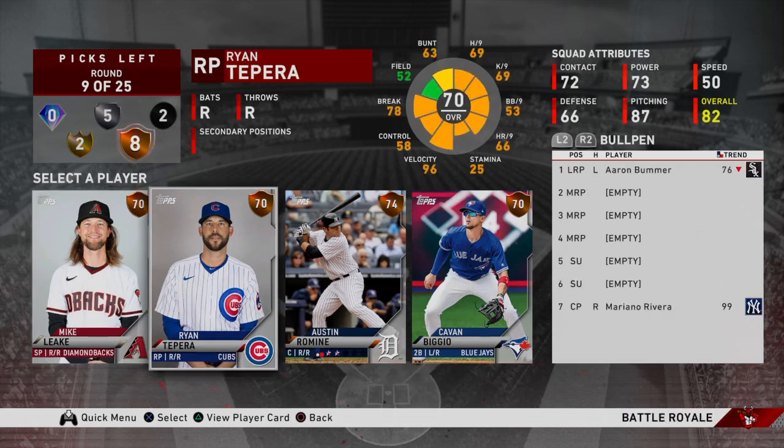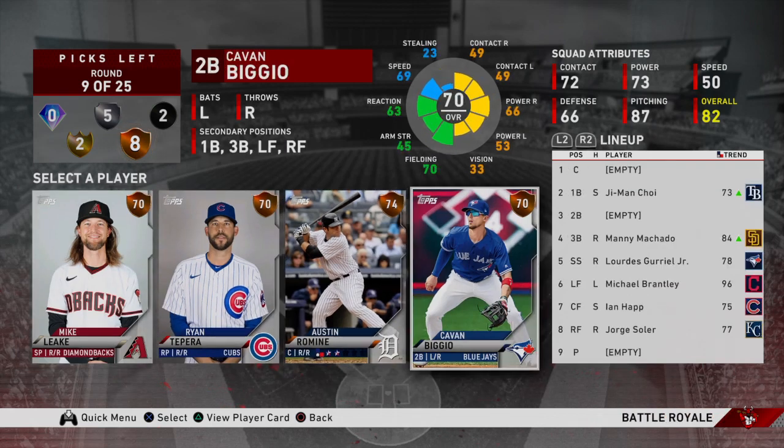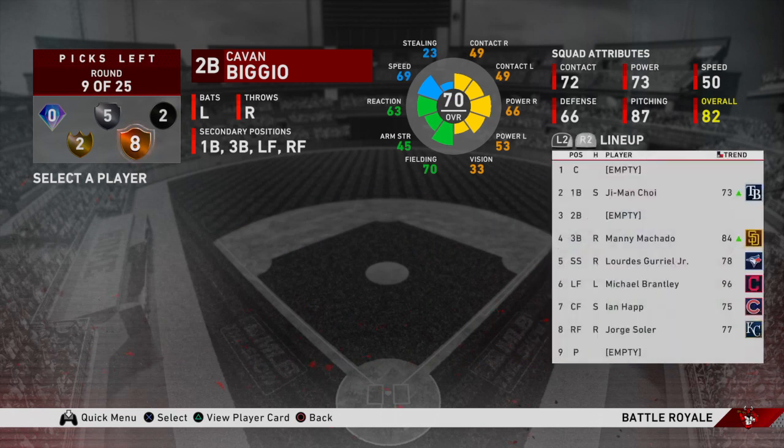Next up we have Mike Leake, Ryan Tepera, Austin Romine, and Kevin Biggio. Biggio is once again another versatile lefty with a good swing. Romine, Tepera, and Leake aren't really that good in BR. I'm going to wait for a better starter, reliever, and catcher. But Biggio's a good versatile bench option — he might be our first option — so we are going to take him.